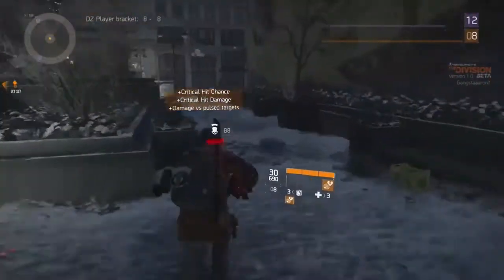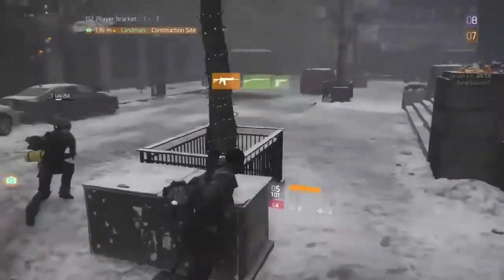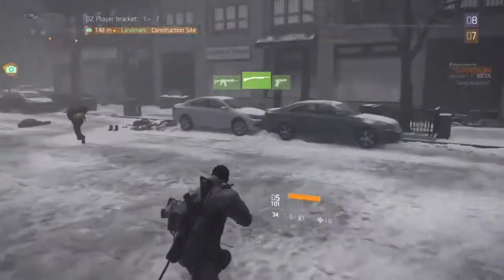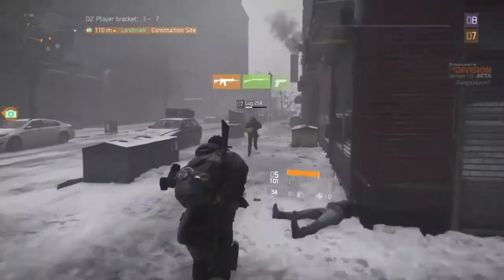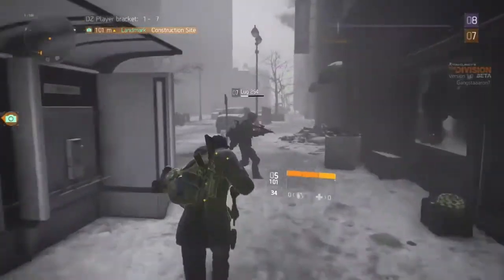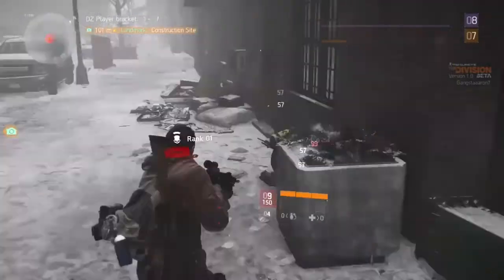The dark zone experience leveling curve has been adjusted slightly. The option to transfer dark zone brackets as rogue has been disabled — this prevents players from using bracket transfers as a means to escape after becoming rogue, like going back to the safe house and running out the timer. They also removed some ropes that allowed players to reach areas that would give them an unfair advantage.